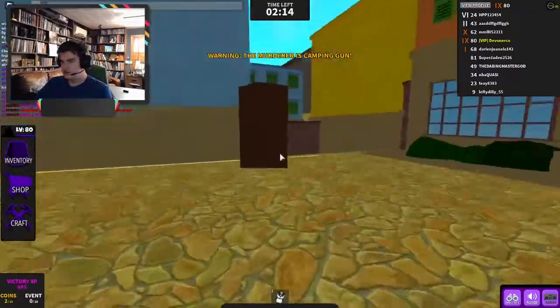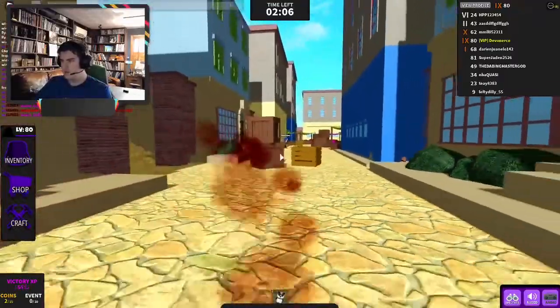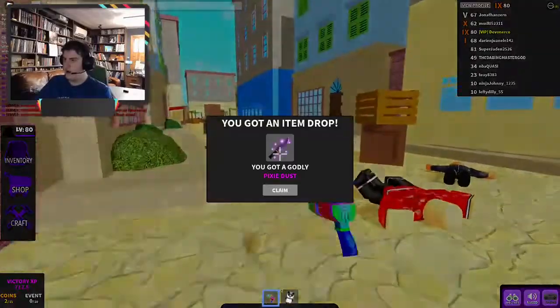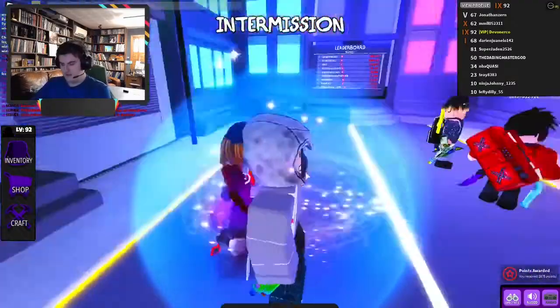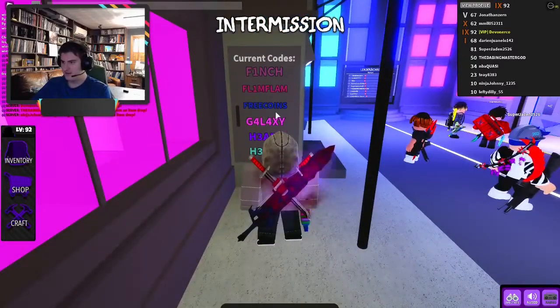Let's just pick up some of these coins and go see what this guy's all about. Hello fine sir. Don't. Nice, nice, nice. We got the dub. Well done. Anyways, let's see if there's another code I can enter that gives me more coins, because I need more coins.